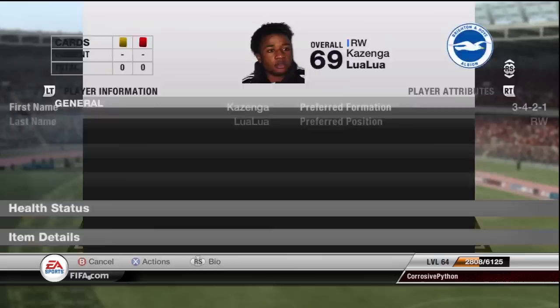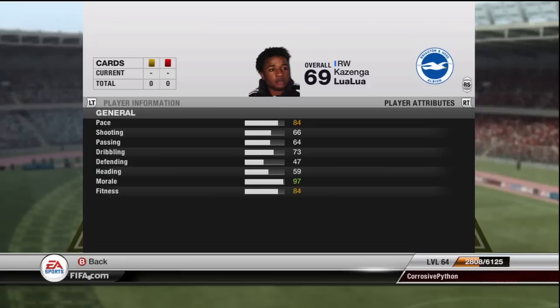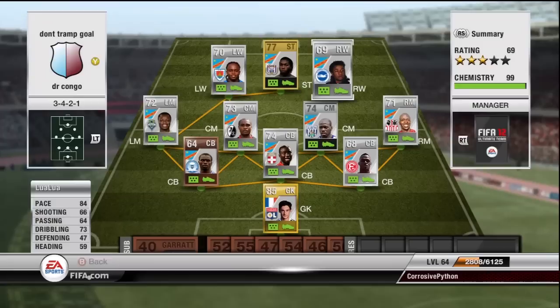On to the final player of the team, we have Lua Lua — 84 pace, 73 dribbling, only 500 coins. This team was so cheap and so effective. He's from the Championship for Brighton. I found he just had a rocket of a shot. I mainly used the right wings for crossing because they were both right footed and couldn't really cut in on their left foot. I mainly used the left wings for cutting in and finessing. Definitely — I love this team. Let's get on to the goals and I'll show you what they're made of.